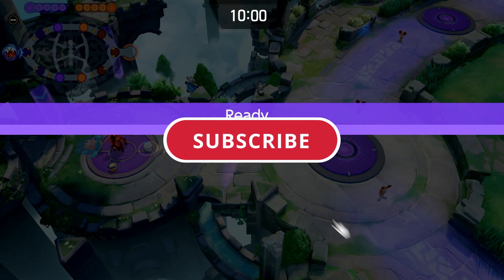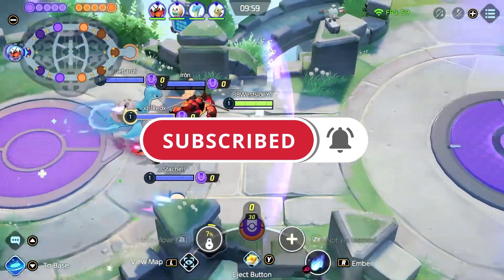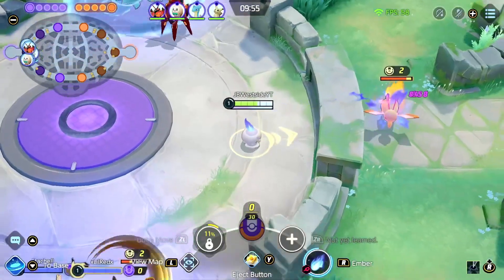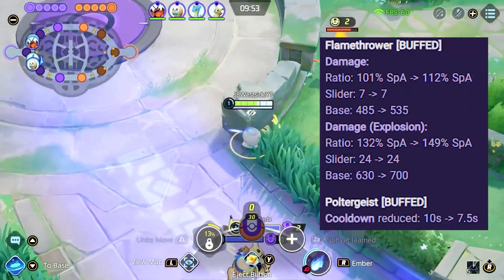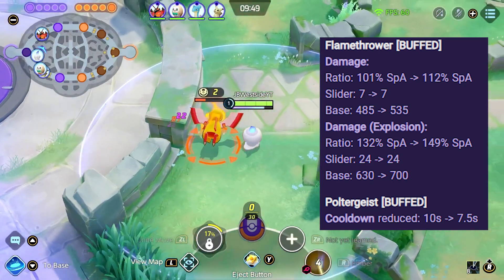I can't believe I'm saying this, but I actually really love Flamethrower Chandelure. I hated this move on Chandelure's release. Overheat was just so much better, and I do still think it is overall the better build. But after this recent damage buff they gave Flamethrower, it's actually kind of nice.